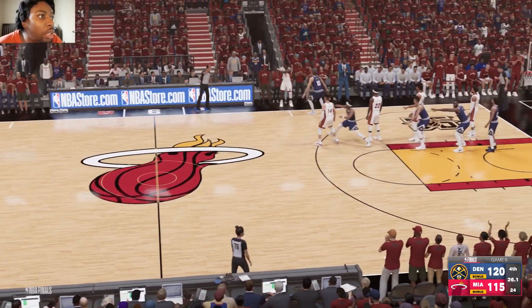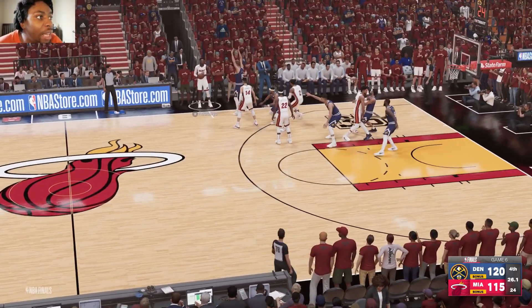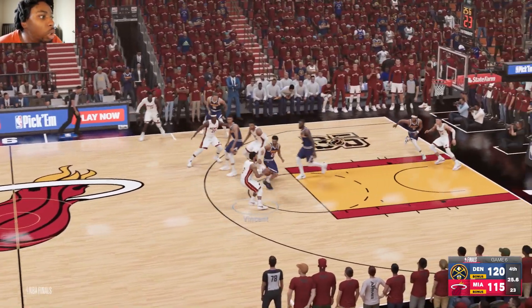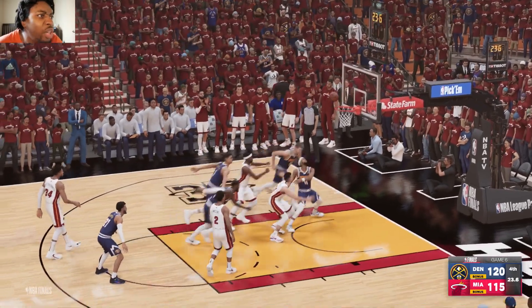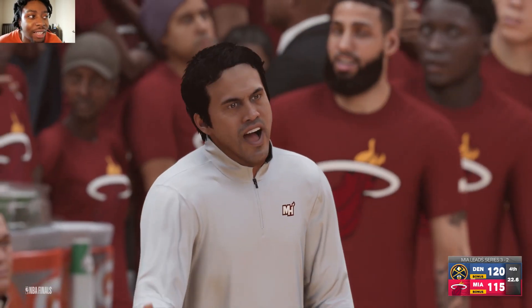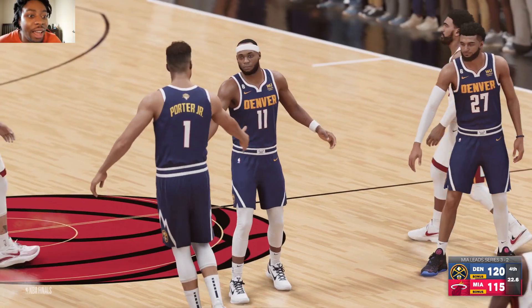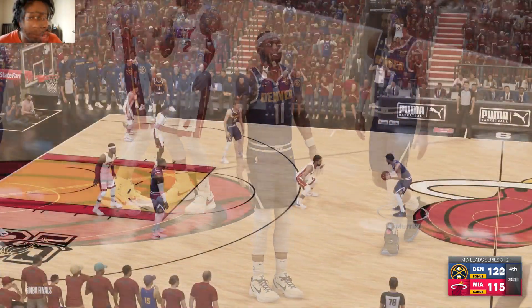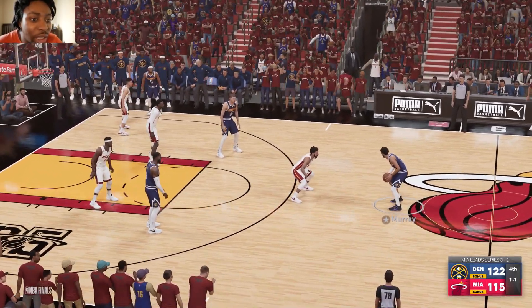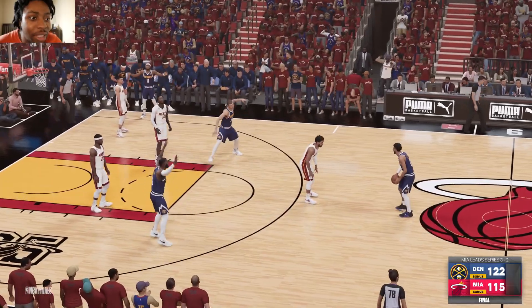Jokic kicks over to LeBron, guarded by Gabe Vincent — LeBron slams the pass home, but the Heat burn a timeout down five. Bam holds, kicks over to Gabe Vincent — what a shot from Vincent? That was not a good look at all, and Eric Spoelstra is not happy about it. But with that we will have a Game 7 here in Denver.